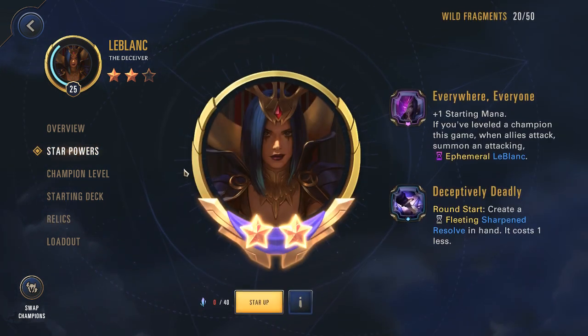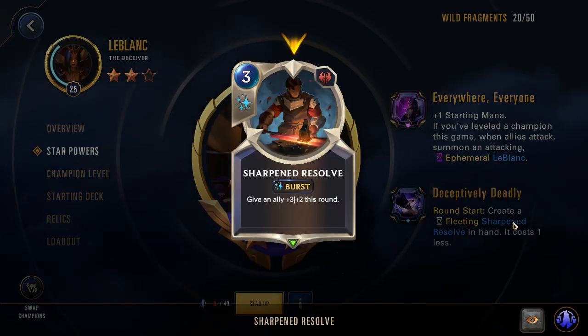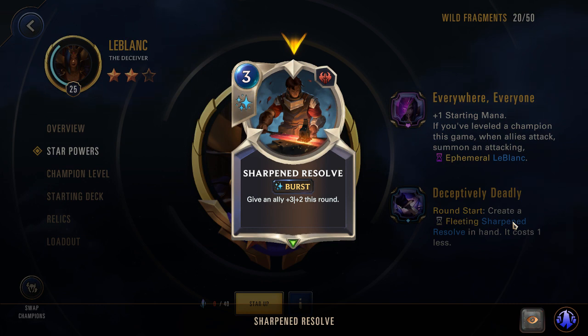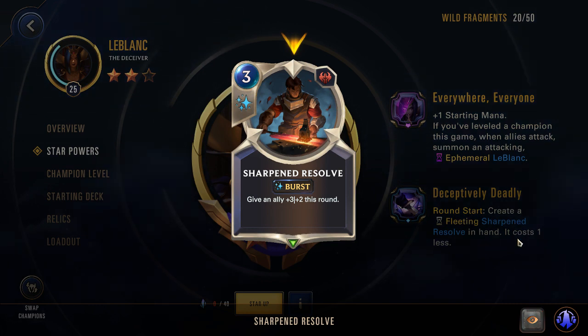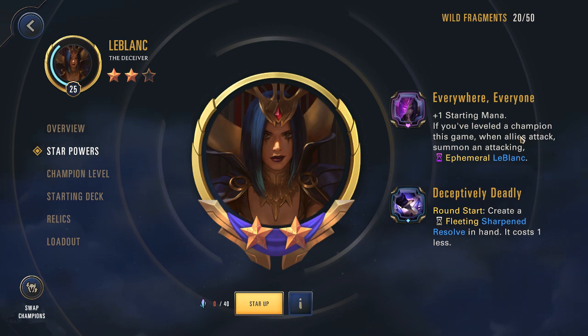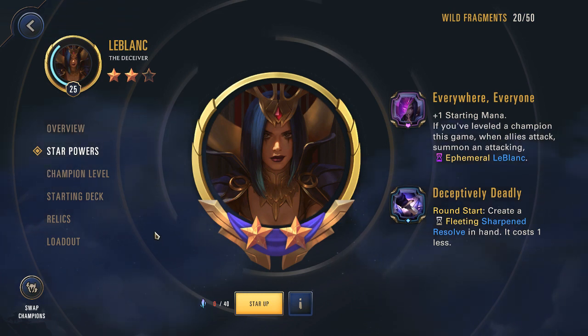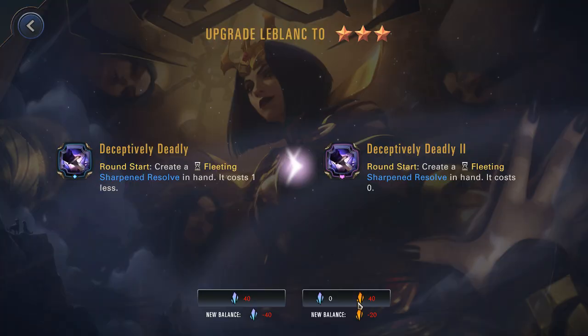So let's go over LeBlanc. I've got her at two stars. Her first star is she gets a Sharpened Resolve every round start, which is pretty awesome — it costs one less, so it's a two mana, plus three, plus two. You get this every turn. Pretty fantastic. And then her second star power is very powerful, in addition to her extra mana. I don't even know what her star power three is — let's check it out. The Sharpened Resolve costs zero.